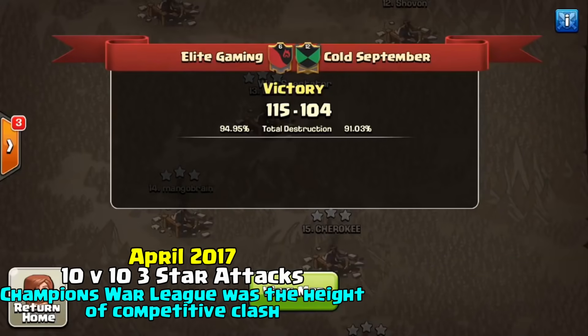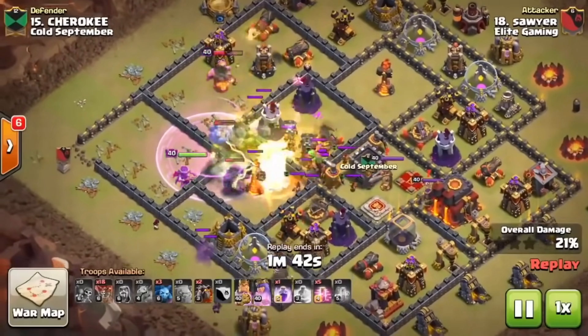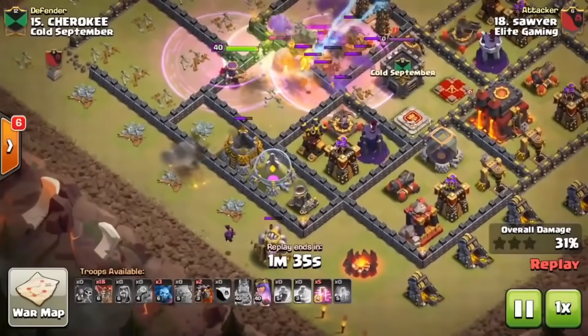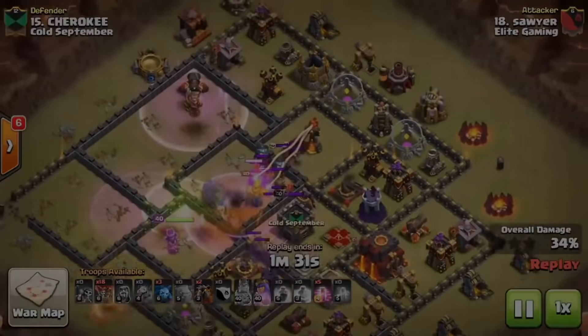Our CWL matchup week four against Cold September — creating access for so many different compartments. The inferno tower is just about to go down, one air defense is already down, and the king has rushed the compartment on the northwestern side which is very helpful for balloon pathing.